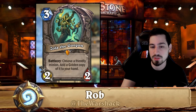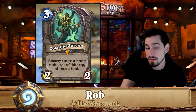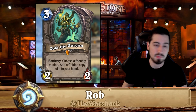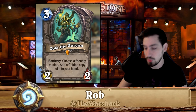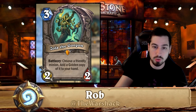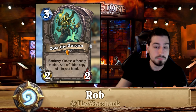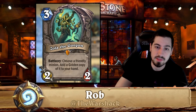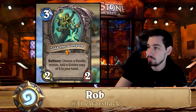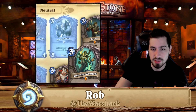Zola the Gorgon was one of the new quest rogue tools. As I mentioned in our class legendary disenchant guide, quest rogue is actually pretty good and got a lot of tools this expansion. Zola lets you choose a friendly minion and copy it — with quest rogue needing five bounce-backs now instead of four, getting an extra copy or bounce-back card is really good for the deck.